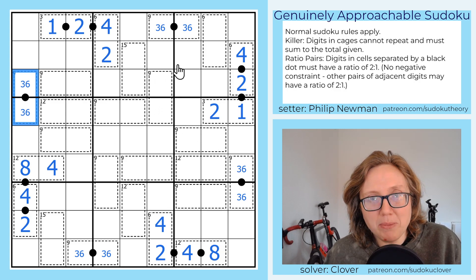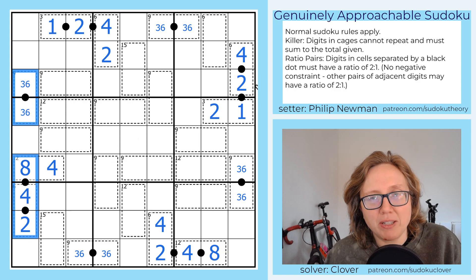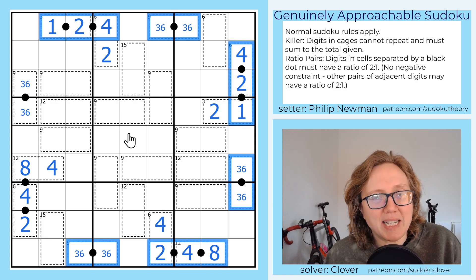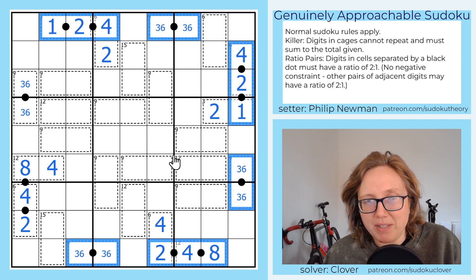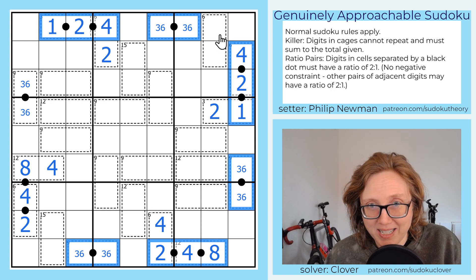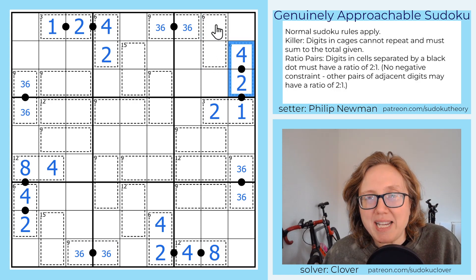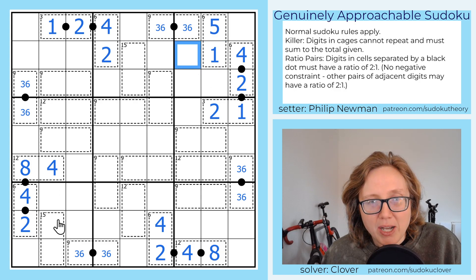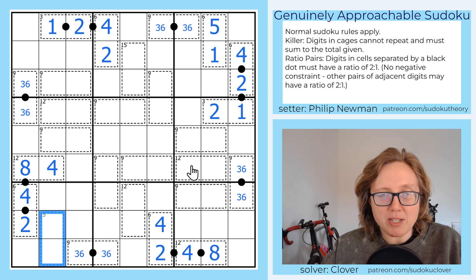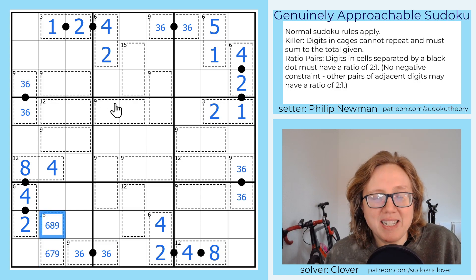Looking now for the next most restricted thing, I see two options. One is that I have a lot of digits in these columns and rows, so I could start looking at the intersections. The other is to look at some of these small cages that might have fewer possibilities left now. Here we have a 6-cage — there are only two ways to do that in general: 2 and 4, and 1 and 5. Since 2 and 4 is taken, that's a 1 and 5 pair. Over here we have a 15-cage: that's either 6, 9 or 7, 8, and we haven't eliminated either yet.